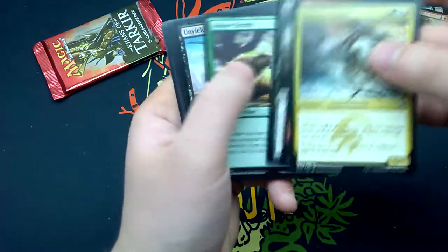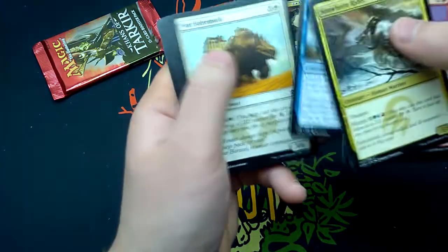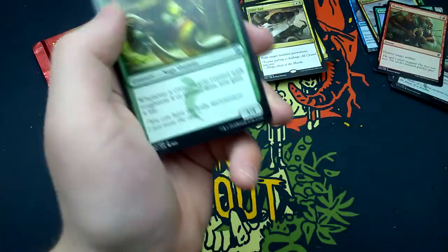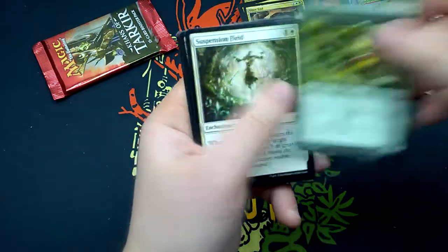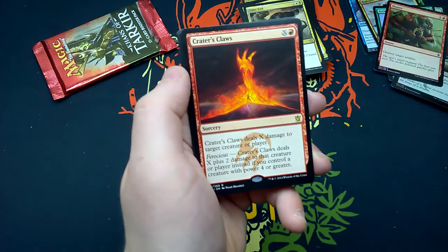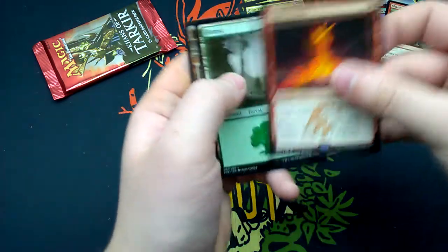Thirty-fourth booster: Snowhorn Rider, Bring Low, Rotting Mastodon, Alpine Grizzly, Unyielding Krumar, Feed the Clan, Glacial Stalker, War Behemoth, Embodiment of Spring, Tranquil Cove, Sultai Flayer, Suspension Field, Tomb of the Spirit Dragon. Rare is Crater's Claws again — I had that one already too.